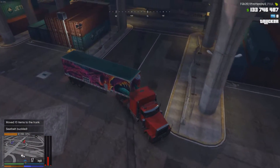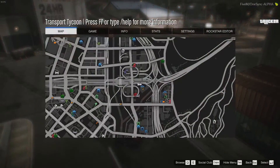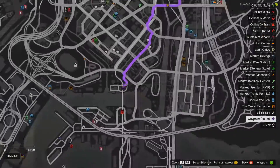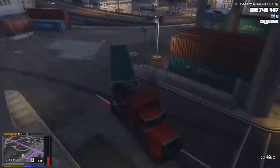Let's spin this bad boy around. To make the batteries, now that you have the materials, we need to head to this factory here — not too far away, which is why we stored all the items here.